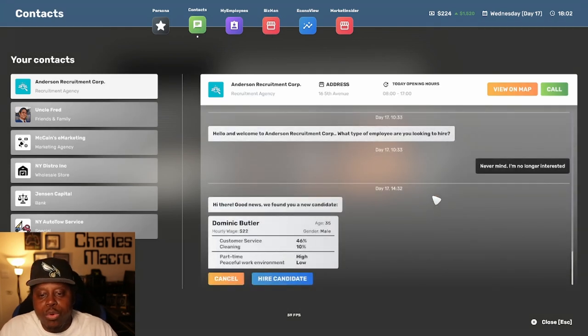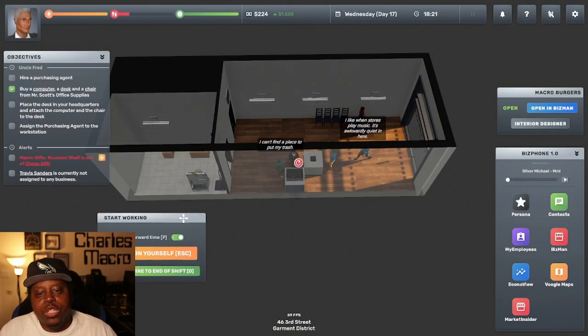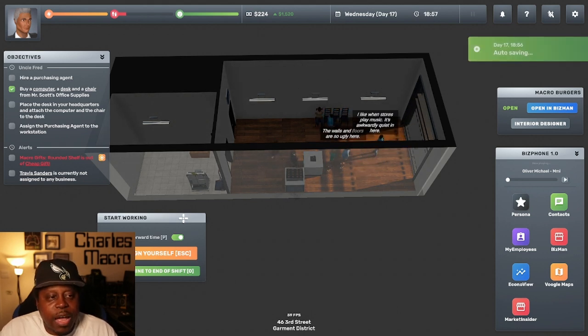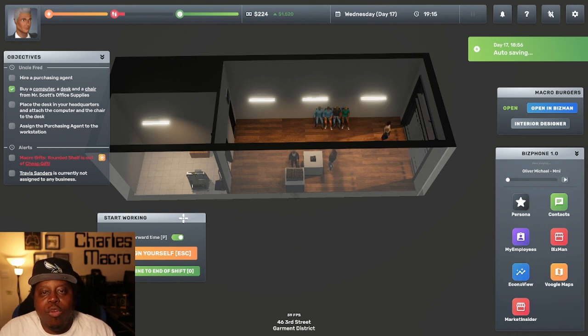We also got a call — a new hire with customer service at 46, which is pretty good. But they're part-time, and I may not hire this person. They want a peaceful work environment, which is interesting and different. I'm gonna leave them as a candidate for now. Once I make enough money I may just have them recruit me another person and see what their qualifications and demands are. We're still making some money here, making burgers — the rounded shelf is still the same. We're gonna keep grinding and get back to the main objective.